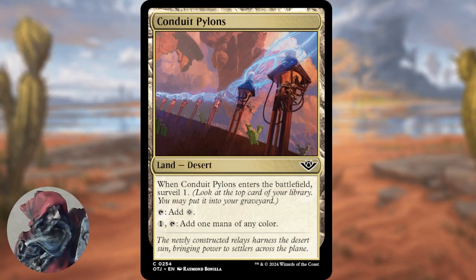Coming in at number two, we have Conduit Pylons. It is a land with the desert type. When Conduit Pylons enters the battlefield, you surveil one — you look at the top card of your library and may put it into your graveyard or leave it on top. You can tap it for colorless mana, or pay one generic mana and tap it to add one mana of any color. When it comes to Flickertron or even Altatron, I think this is probably going to replace Shimmering Grotto.